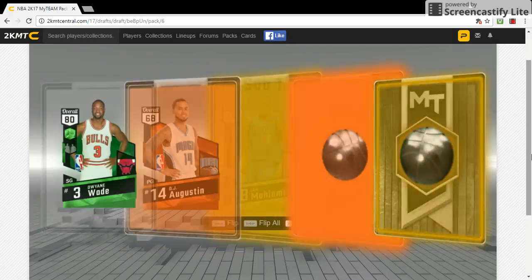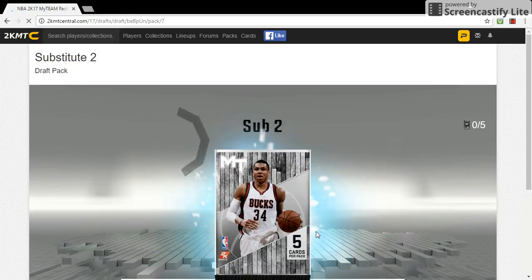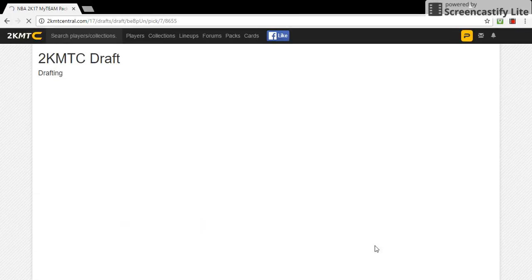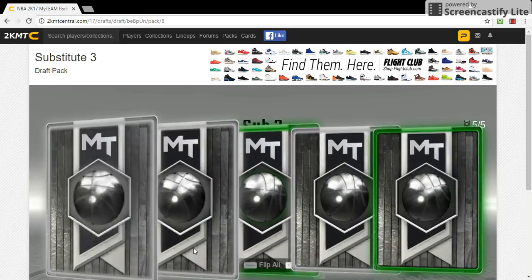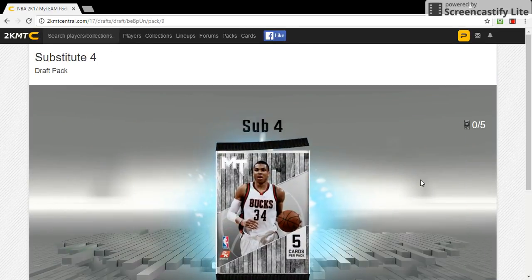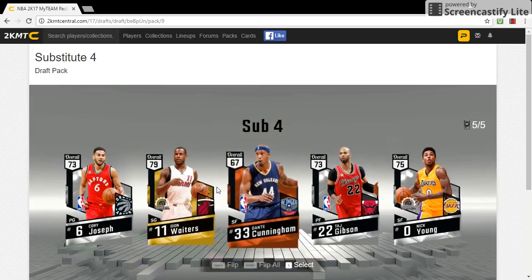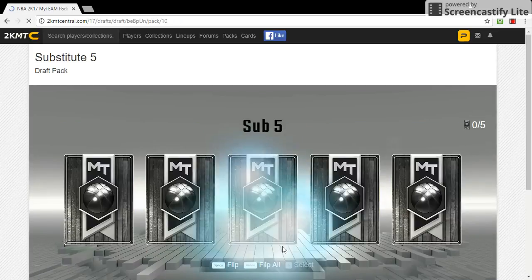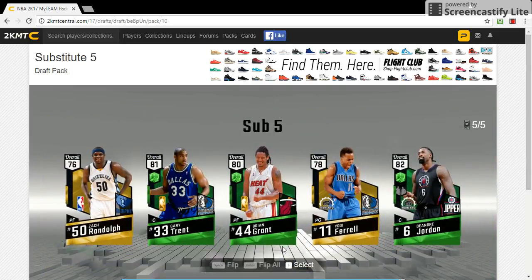I'm just gonna hit enter to open them all. I'm gonna go D-Wade. Another sub pack. DeMar DeRozan - not too bad to start off for the subs. And nothing good. Usually your sub packs aren't as good as your actual lineup packs. Your subs are usually like the players that are the 6th man, 7th man, and they're also the main players for teams - you're not gonna get a Curry out of these or anything good.